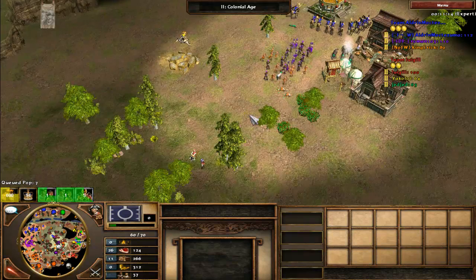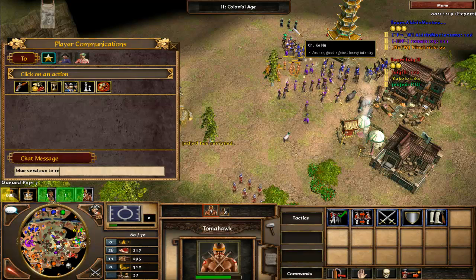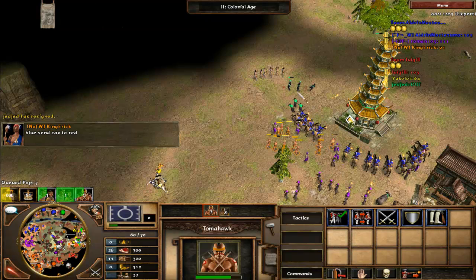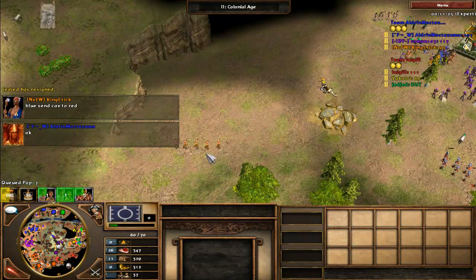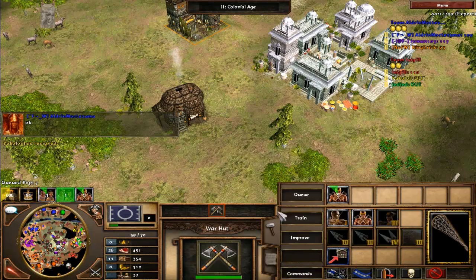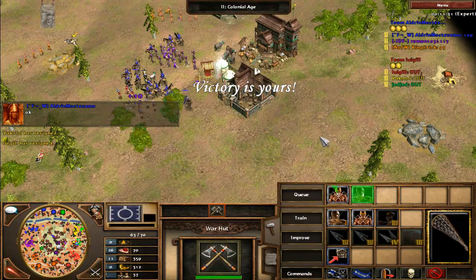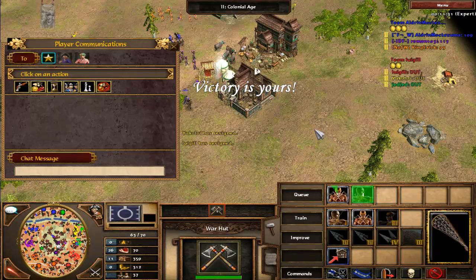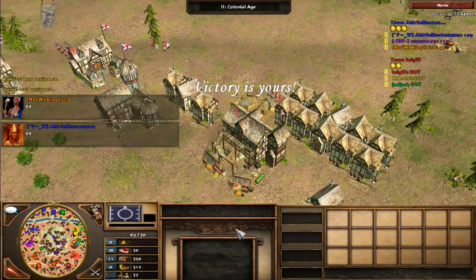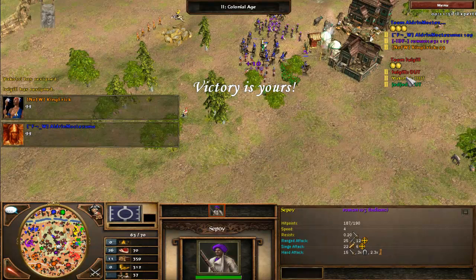Green sends out a small army but it's not going to do much to us. Blue loses some cavalry but I tell him to get them onto red — we'll take care of these few archers. Green quits. I think I know why: he's about to lose his Porcelain Tower. He probably should have built the wonder that lets him make soldiers — it would have given him food immediately and a steady stream of soldiers. But it was his prerogative.